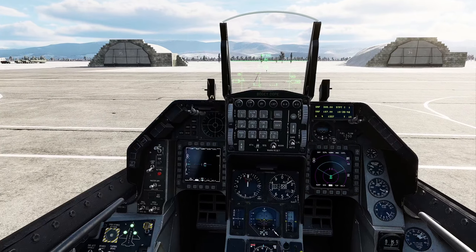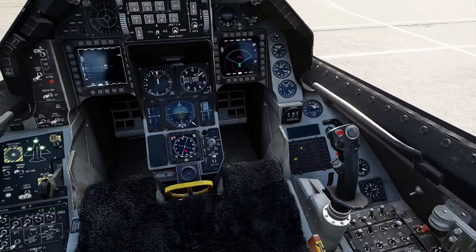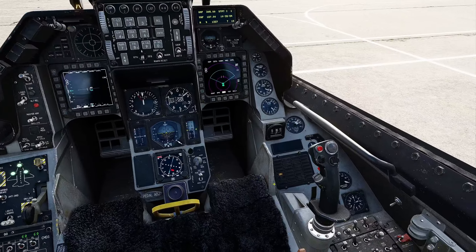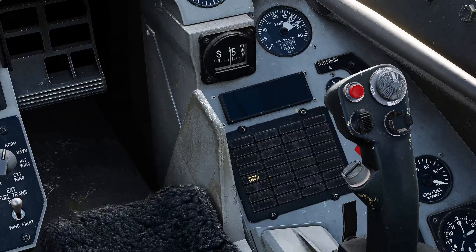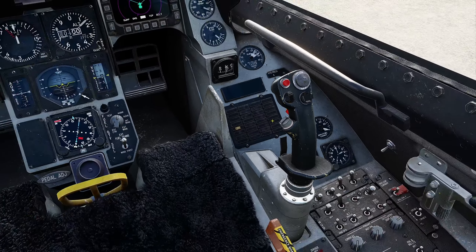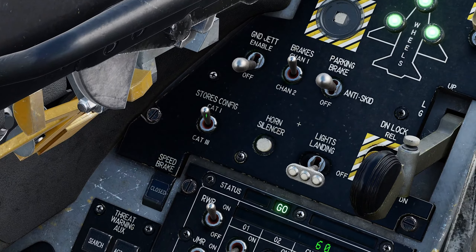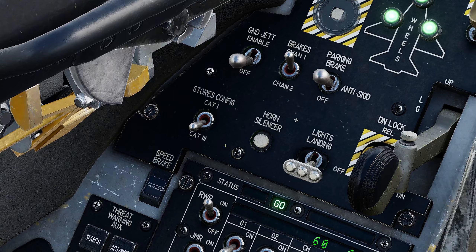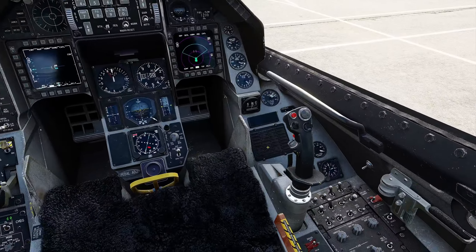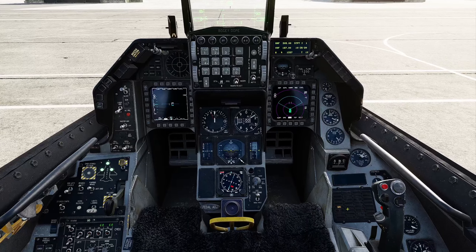It's just going to sit there. How do you clear this? What this means is you've got a cat 3 loadout but you're not in cat 3 stores config. To clear this, real simple: come over here on the left side and click this stores config switch, put it down to cat 3. Once you go there, it's cleared out.